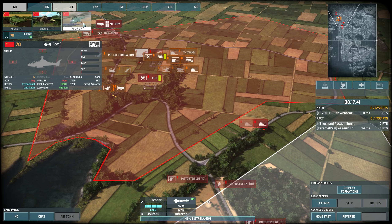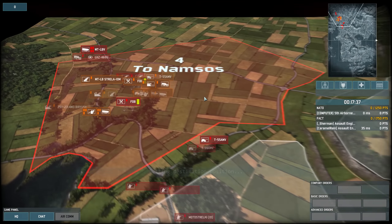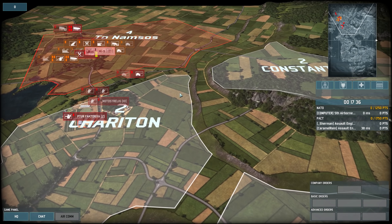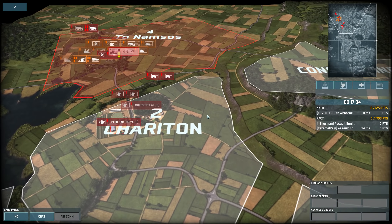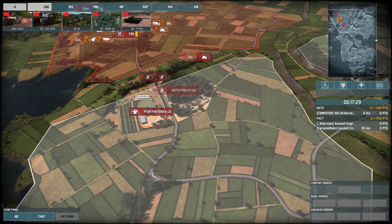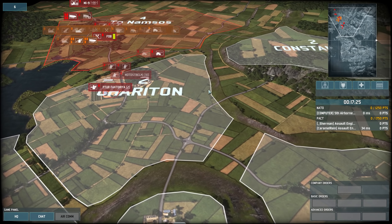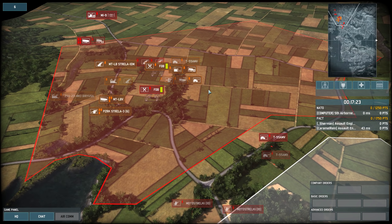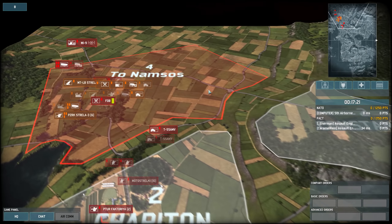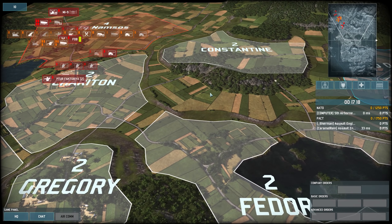I'm gonna get a recon helicopter in a sec. You should leave it near the AA to start and see if you can bait out a plane. Yeah, I was gonna keep it near that tree line you're sitting in. I don't really know if anyone's coming or not. Recon, cheapest at 25 points — that's actually a lot of points right now when you only get four, or only two, because we're sharing our points. So realistically we're only getting two points per person from this.